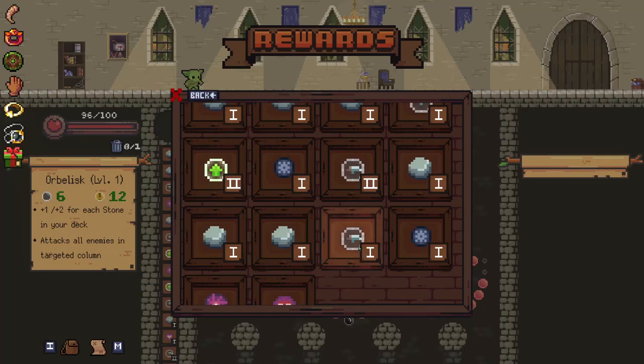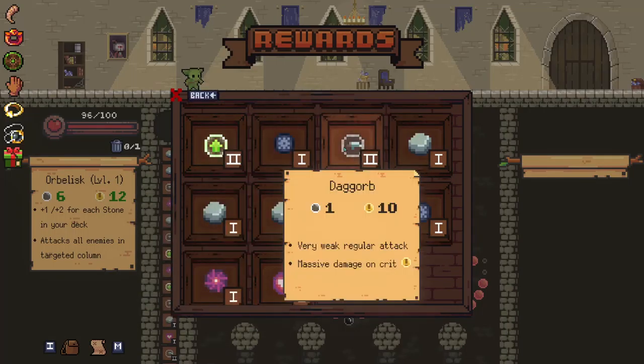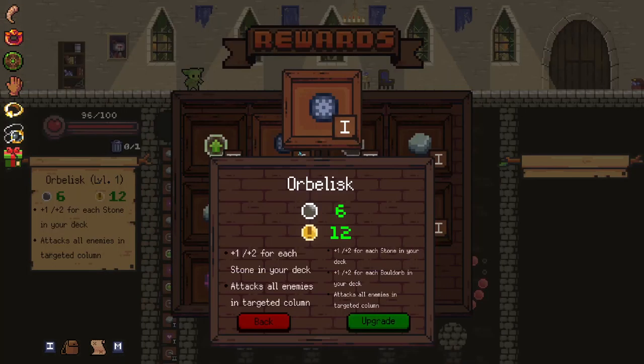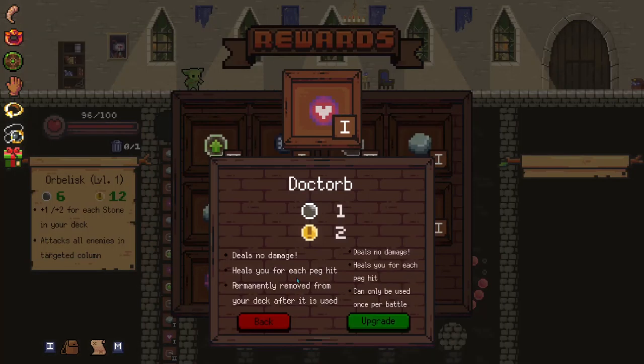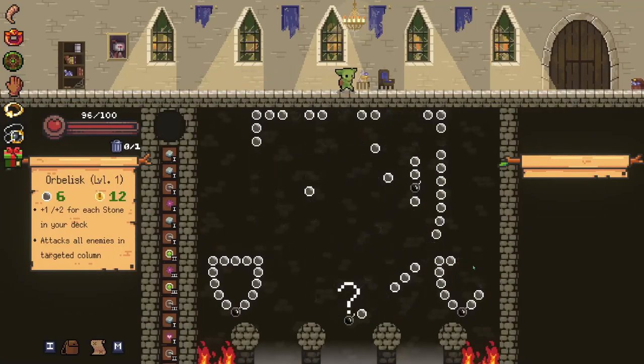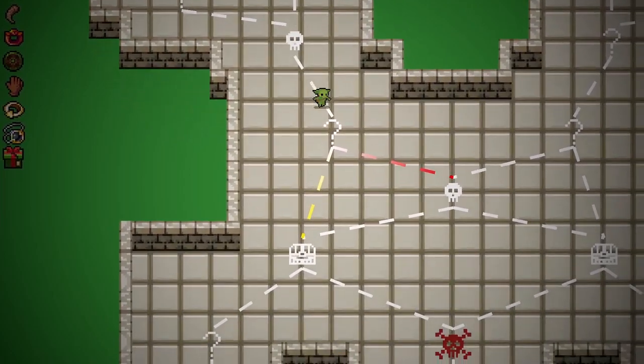I guess we're upgrading again. Upgrade one of the obelisks at this point. Oh, I don't need boulder, so it doesn't really match — it only does boulder, that's not worth it. Do the heart one, I guess. Yeah, it'll give me more help. So now you can use it... I was controlling your crosshair there for a minute. Alright, we'll keep it moving.